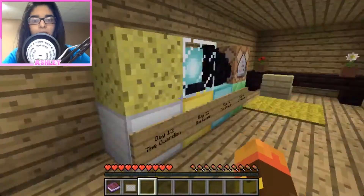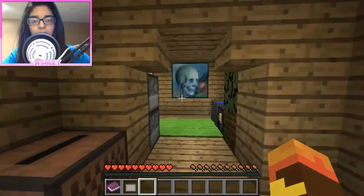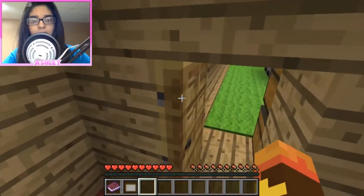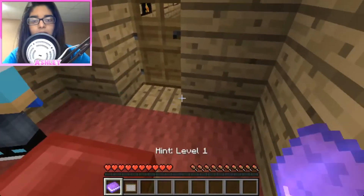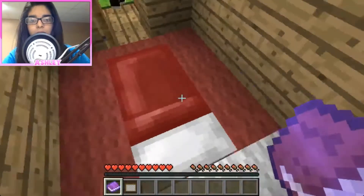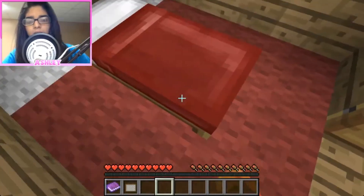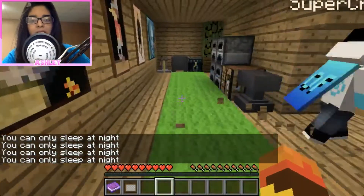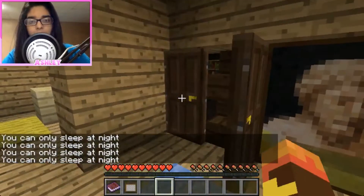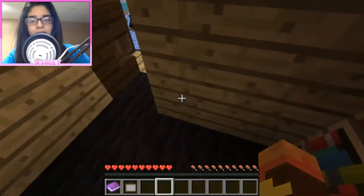I don't see an oak wooden door at all. They said behind it or something. Yeah, it's behind the oak wood door. Somewhere in here. There's a door in here — not a door, nope. There's just a secret room.